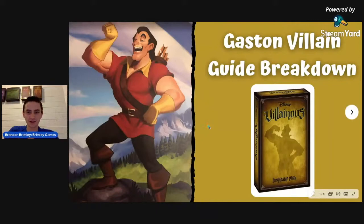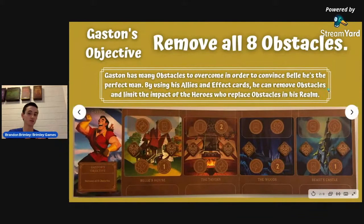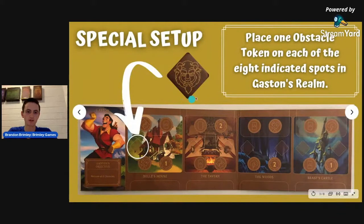Let's get started into Gaston's Villain Guide Breakdown. His objective is to remove all eight of the obstacles, and the purpose is to make sure that he can marry Belle. You can use allies and effect cards to get rid of your obstacles, but remember that your opponents can also use fate cards to put the obstacles back onto your board. All eight obstacles are placed on the diamonds as part of the special setup — place one on each of the eight spots and then you're ready to go for Gaston.